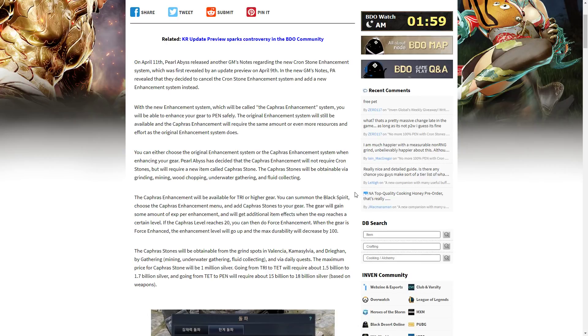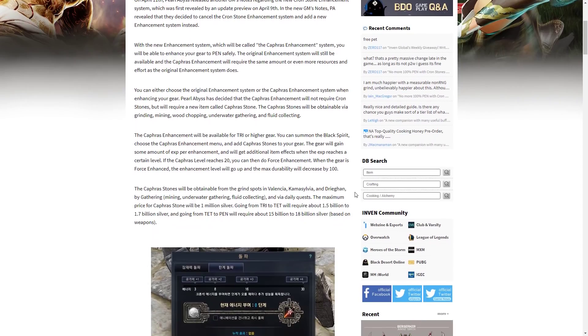The Cafris Stones will be obtainable via grinding, mining, wood chopping, underwater gathering, and fluid collecting. The Cafris Enhancement will be available for Tri or higher — so only for Tet and Pen. You can summon the Black Spirit, choose it, and add the Cafris Stones to your gear. The gear will then gain experience based on the Cafris Stones, and once you get to a certain level, the Force Enhancement will activate and you'll be able to guarantee a successful upgrade.